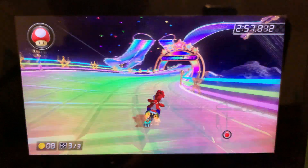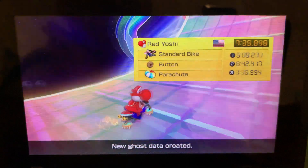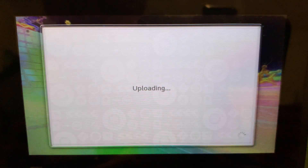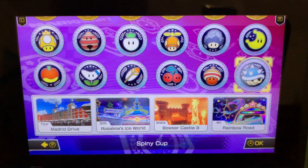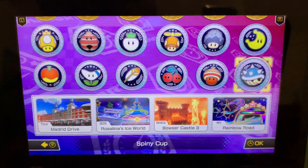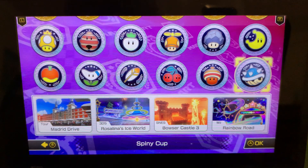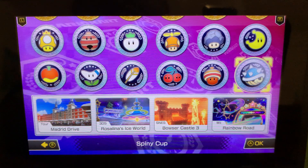I wonder if you could drop from one section and then split path to the other. That's the final track of the Booster Course Pass, I guess. These are some fast laps. My thoughts about it - I'd say that Spiny Cup is really well done and it's definitely a really great one. All the tracks there play nicely. It's finally over. It's still a great time, and we should be grateful that we even got this in the first place. That's everything. I hope you have a good day. Goodbye.